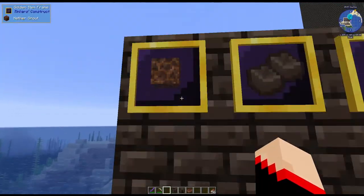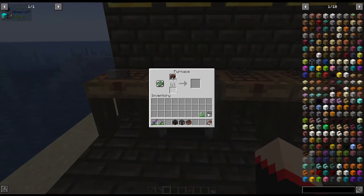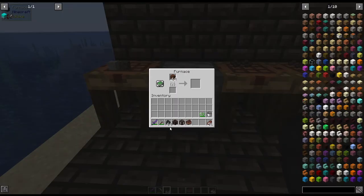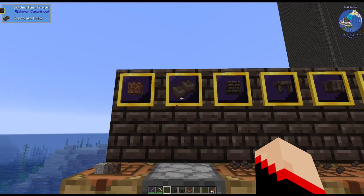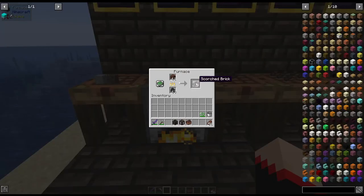Even the nether grout itself looks kind of cool. And like the other stuff, you simply cook it. Even simple coal — you can cook it in the furnace just like you would the regular grout, and what it does is it creates these bricks. I left it cooked for a little bit, then we get these scorch bricks.